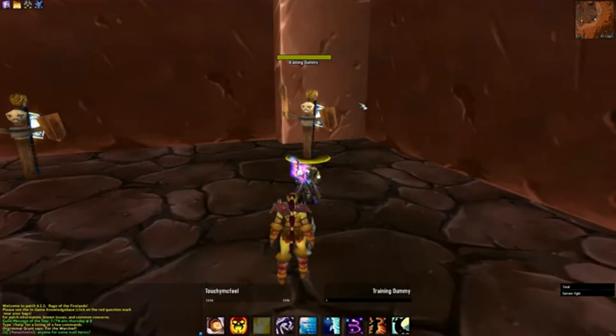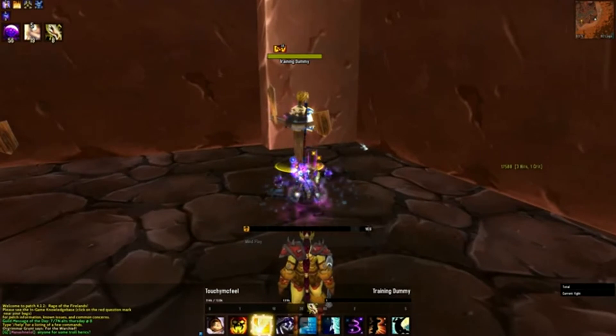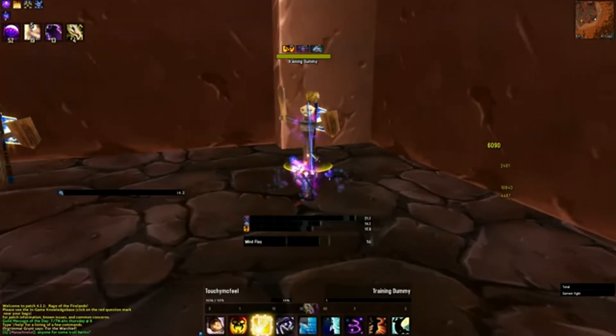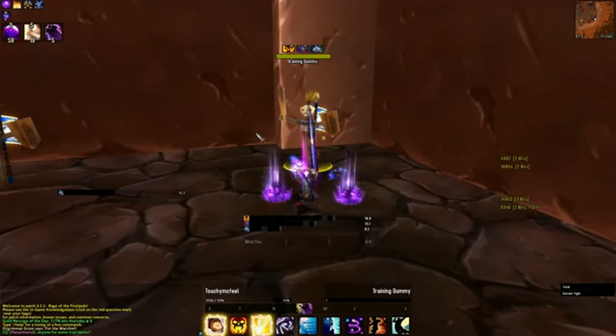So I'll close this. If I get in combat, it doesn't load. If I toss a couple of dots on the mob, it doesn't load until I cast Vampiric Touch. And then we get a progress bar with time remaining that looks very similar — my icon is on the left, and the bar processes from right to left. So that's a pretty good start.